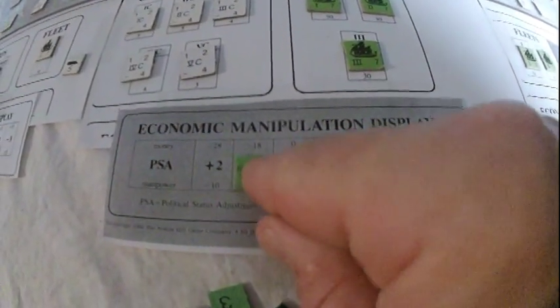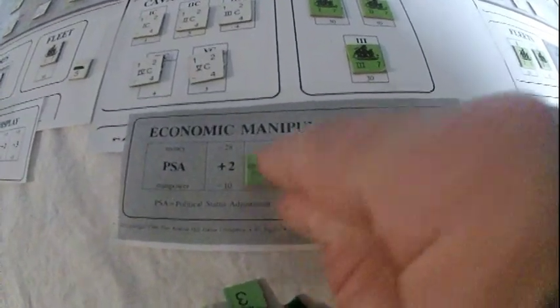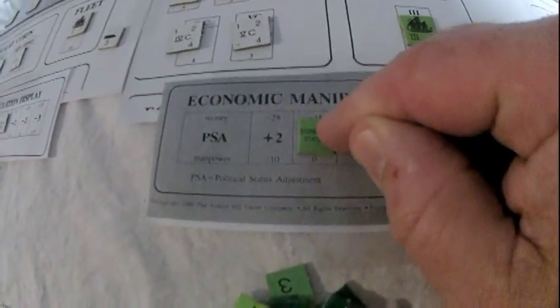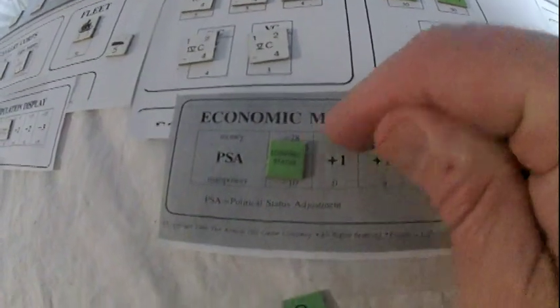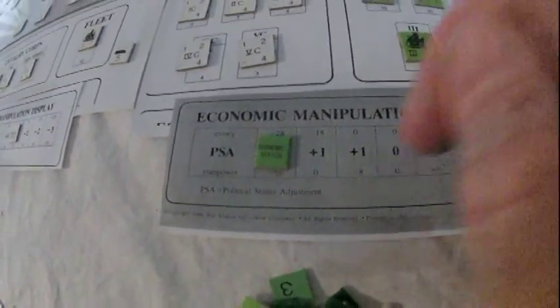It costs nothing in money. If you want to go money, put your marker in this box — it'll cost you $18 but no manpower. If you really want to get crazy and go up two, it'll cost you $28 and 10 manpower, but your economic status marker will go up.